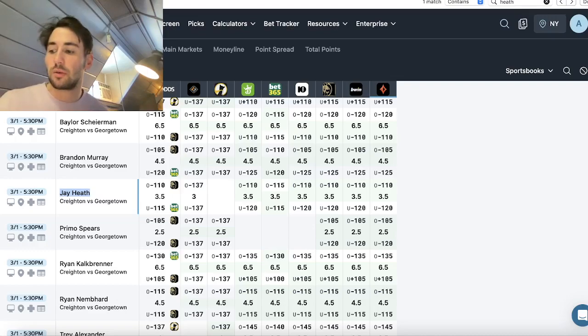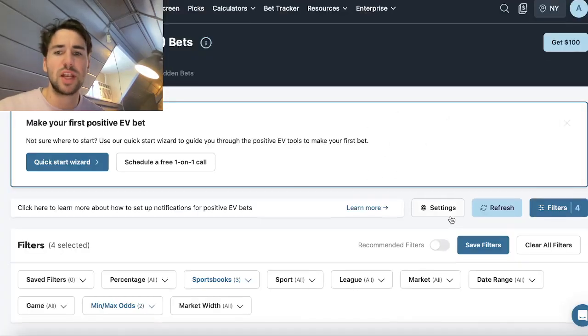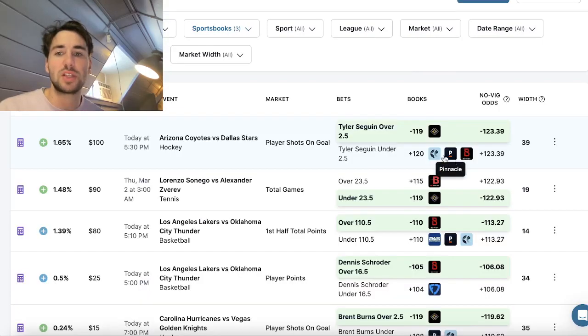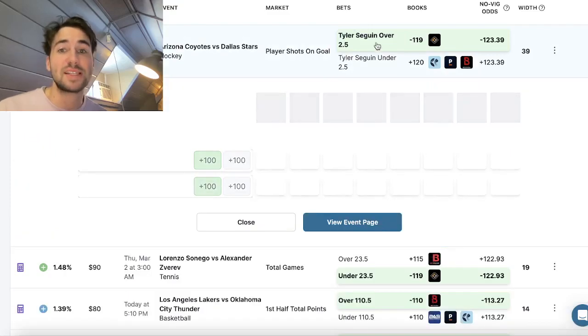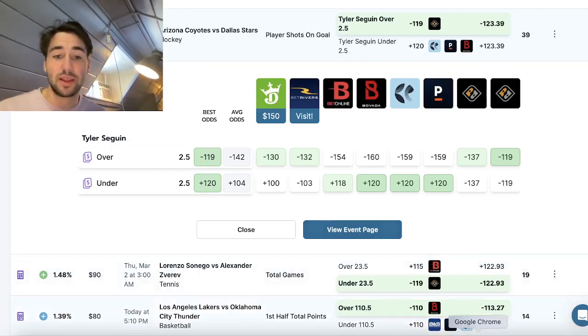Moving on to plays from the OddsJam positive expected value tool. There are plays on Bovada, a tennis play, and an NHL play. Betting green on the EV tool is the profitable play you want to place.